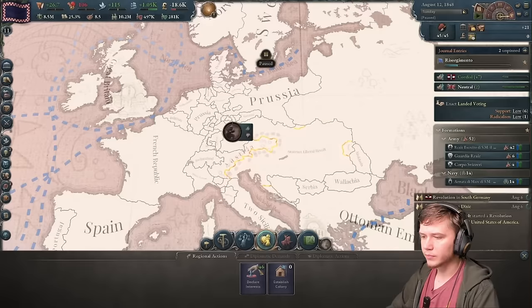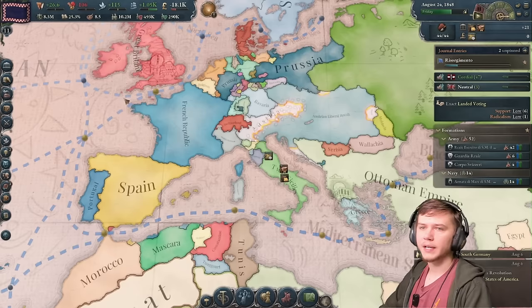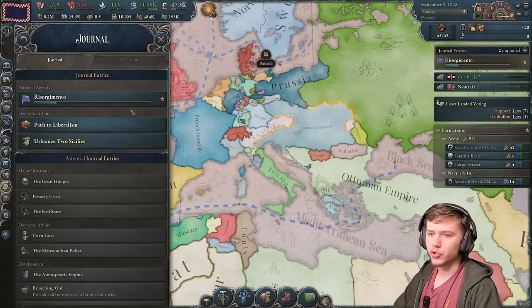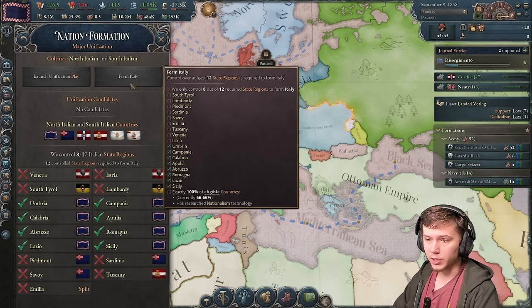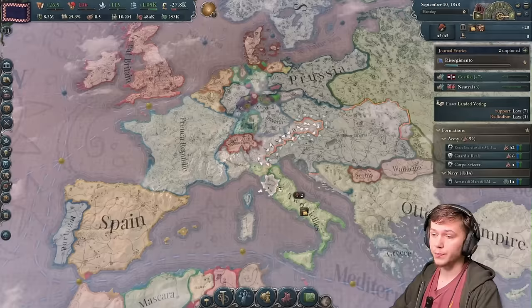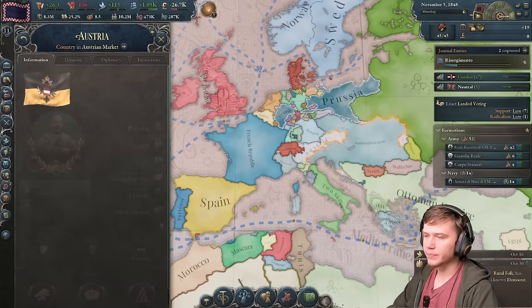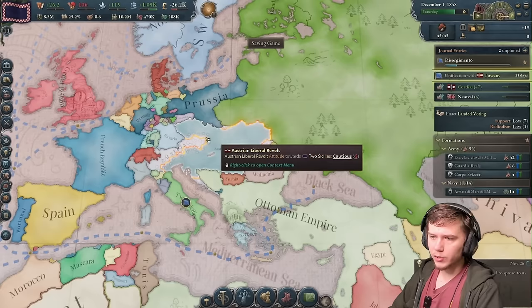Oh, Austria blew up - apparently I don't have an interest in the region, so I can't get in on that. At this point we are pretty much just waiting for all of the Italian states to voluntarily join us. The trigger for that is they have to have researched nationalism. To form Italy, exactly 100% of eligible countries must have researched nationalism. As of right now only 66% of them have, so there are two more that need to do it.